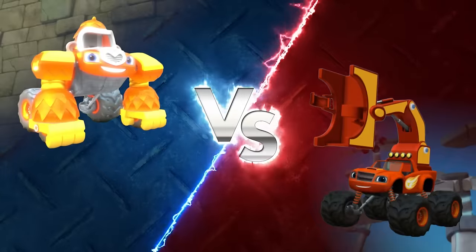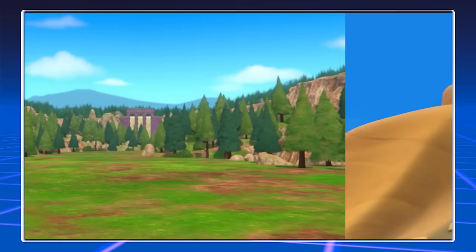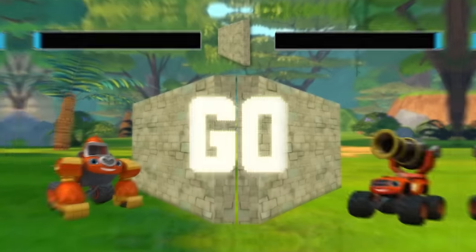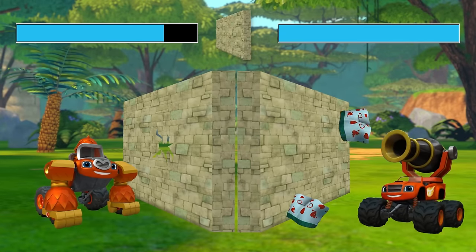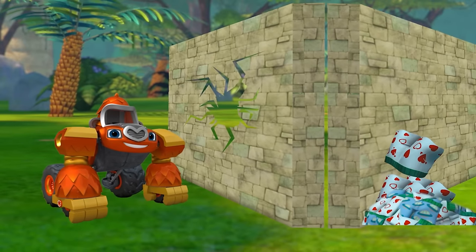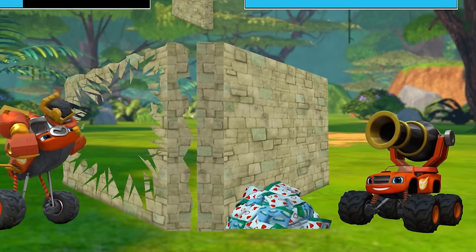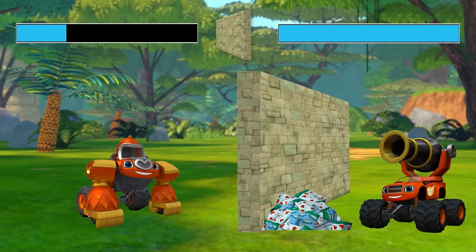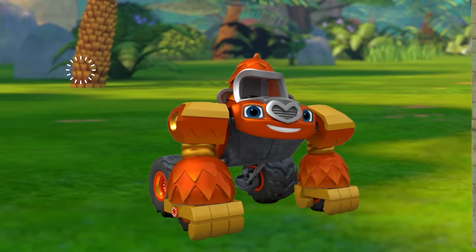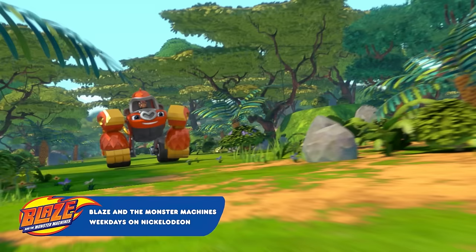Choose your Blaze: Gorilla Blaze versus Underwear Cannon Blaze. Level select: Jungle Wall. Go! Which Blaze transformation do you think will be able to smash through the walls? Gorilla Blaze has super strong arms that can smash through things. Underwear Cannon Blaze can launch underwear long distances. Gorilla Blaze is making those walls look weak. Underwear Cannon Blaze is just making a pile of laundry to clean up. Gorilla Blaze wins! Gorilla Blaze!